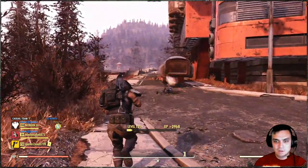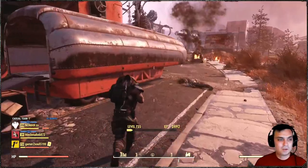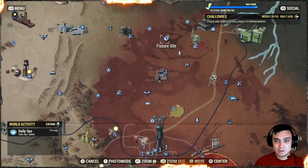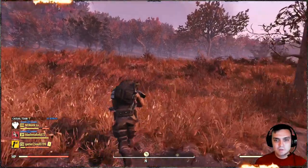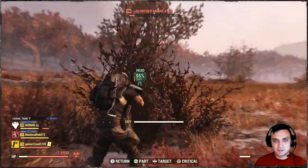Now we're going to the fisher site to test against the scorched and scorched beasts. I removed ghouls from the test list because they're kind of easy to kill — if you want me to add them, like White Springs Golf Club, let me know in the comments. At the fisher site, the rifle definitely has better range; I usually see a 95% hit chance there, but with the commando the AP is being drained much more because of the faster fire rate, and I'm not using my foot buff to increase AP regeneration.